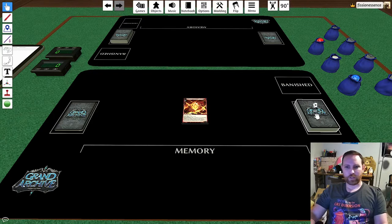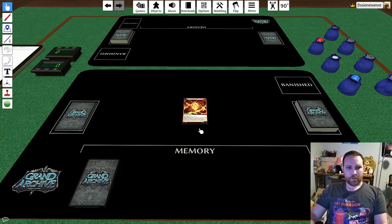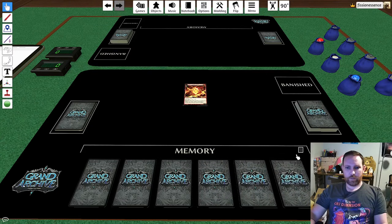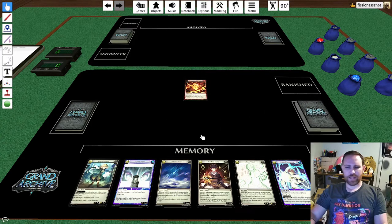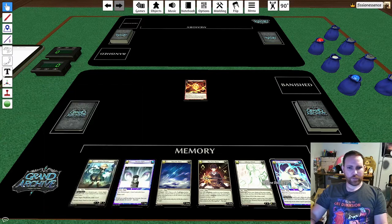I already shuffled my deck and I'm going to draw six cards. I don't want to use the actual hands system in Tabletop Simulator since I have to manage two players' hands and I don't know how to switch between players. So I'll put my hand here, my memory here, and my skill up here. This is our six-card hand — let's see what we can do.